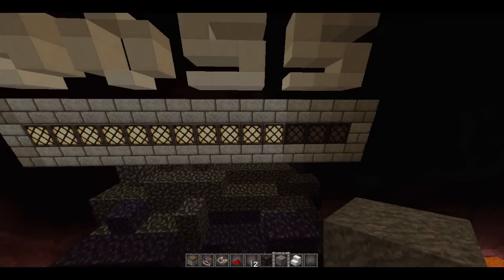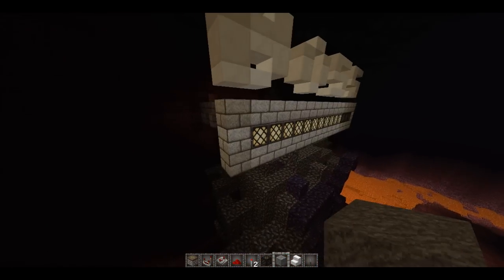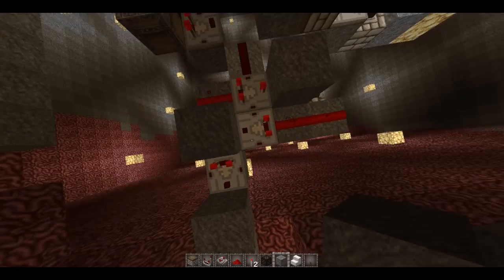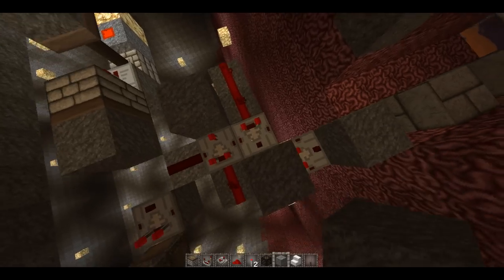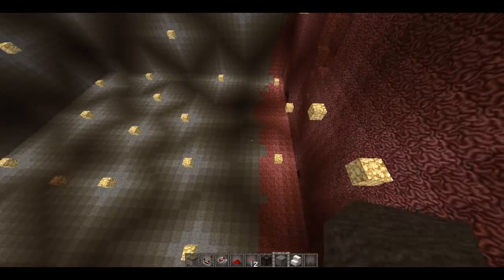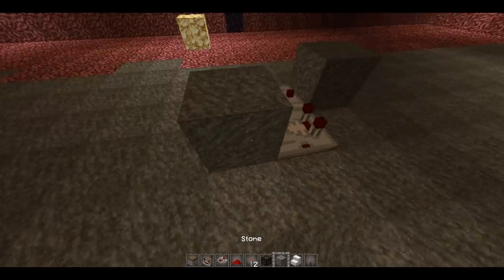What we've got is the signal strength of this dictates how many of these lights are on. Over here we have two comparators looping into each other, so it's basically retaining signal strength information. If we jump down here we can give a little bit more of a demonstration.